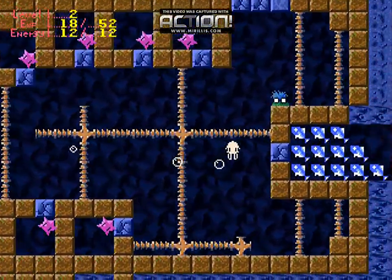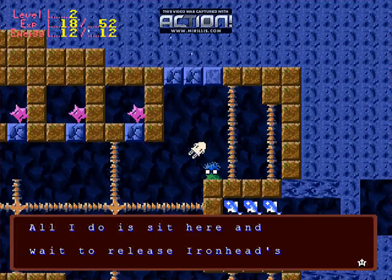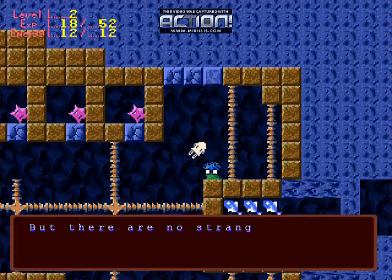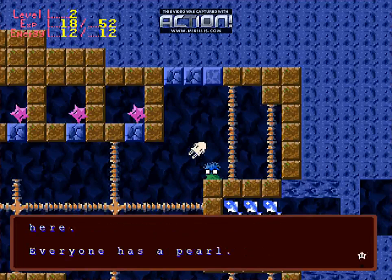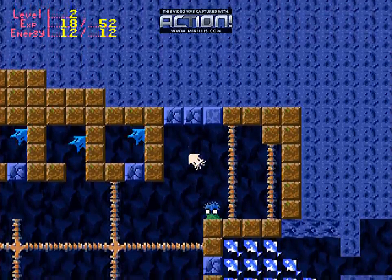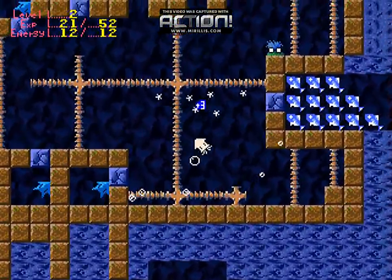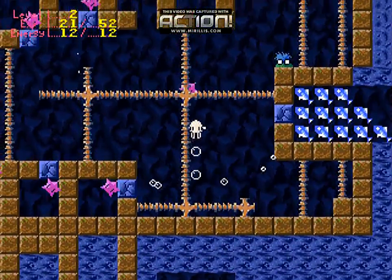Let's see what this guy has to say. 'Being a sentry is so boring. All I do is sit here and wait to release Iron Head's attack stars on an enemy. But there are no strangers here. Everyone has a pearl. Wait — you don't have a pearl. Prepare to defend yourself.' And I gotta kill all these things.